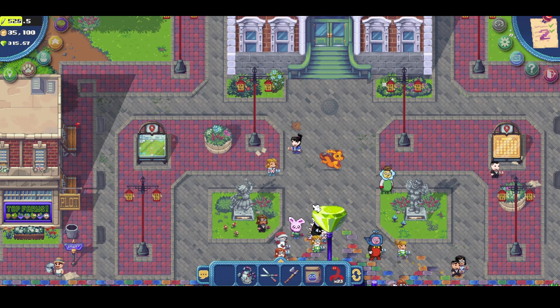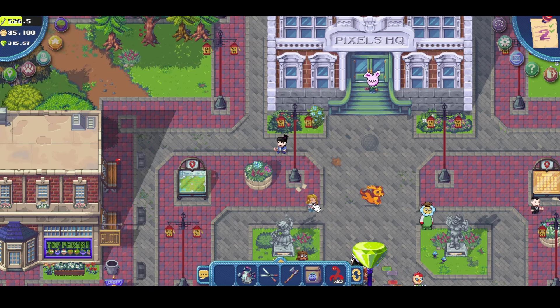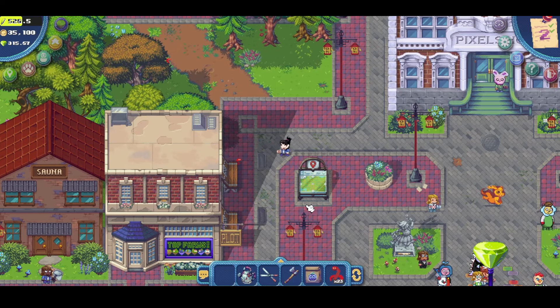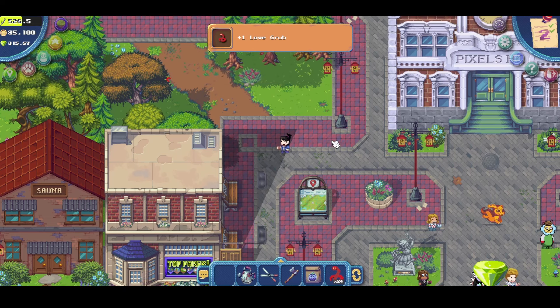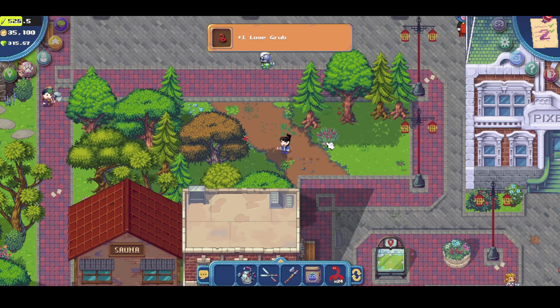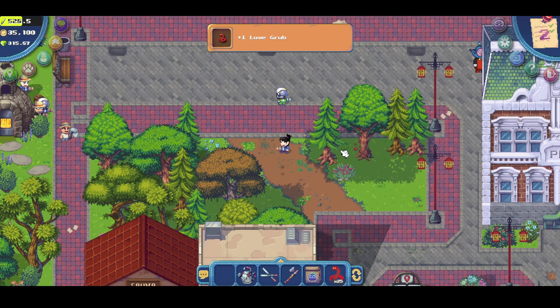What's up guys, welcome back. For today's video we will be finding the new locations for the love grubs that are newly added in game. The first one will be located here on the right side of the plot building, and the second one will be at the back around this tree.